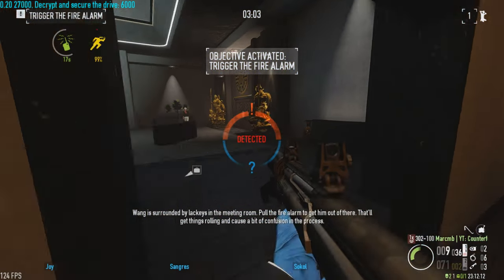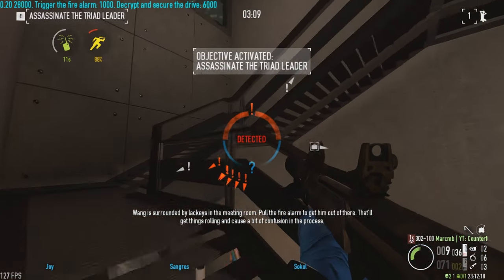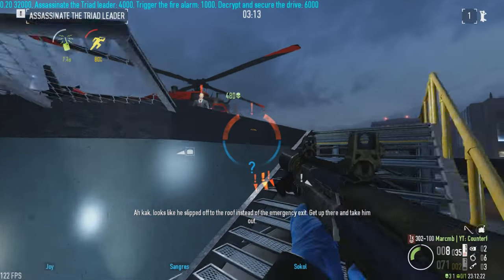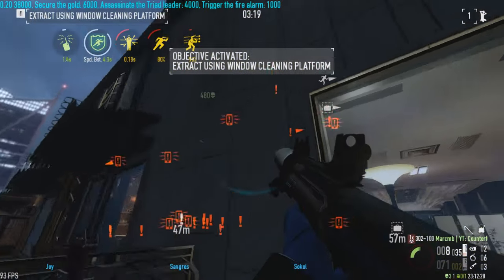Wong is surrounded by lackeys in the meeting room. Pull the fire alarm to get him out of there — that'll get things rolling and cause a bit of confusion in the process. Looks like he's flipped off to the roof. That keypad opens the stash for the gold — take as much as you can. I can't believe we did it.